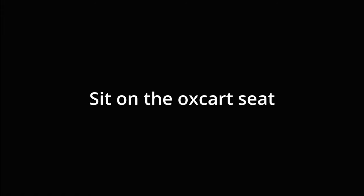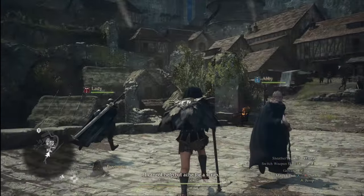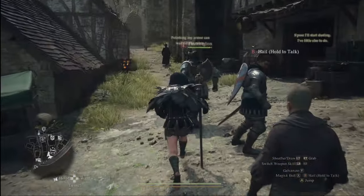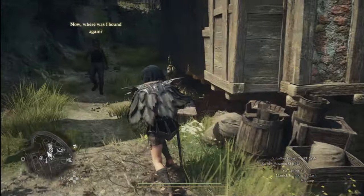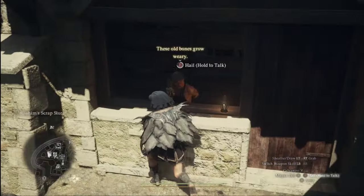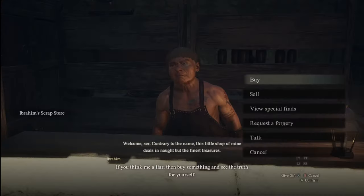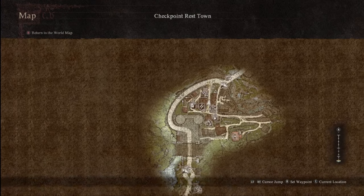Doze off on the ox cart and it takes you to Checkpoint Rest Town. This is where you'll use that border entry permit. Once you're here, if you're not a Beast-Rem you're going to need to go to the shop that looks like a pen and paper on the map and talk to the guy at Abraham's Scrap Store. Buy the Beast-Rem mask and then head up the main road.